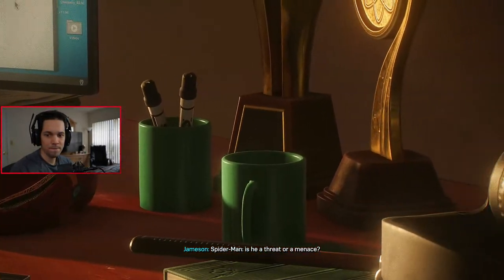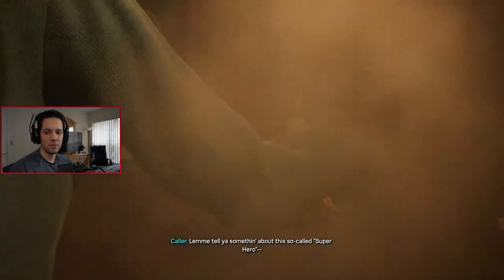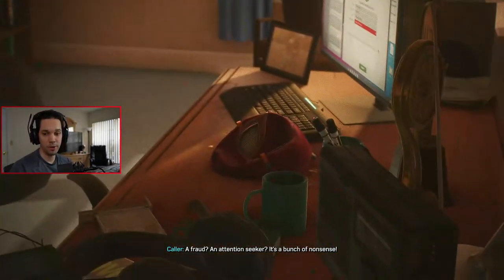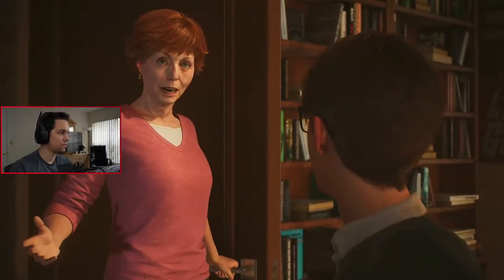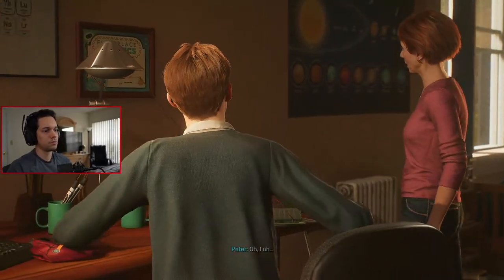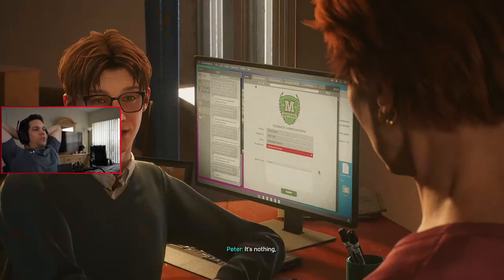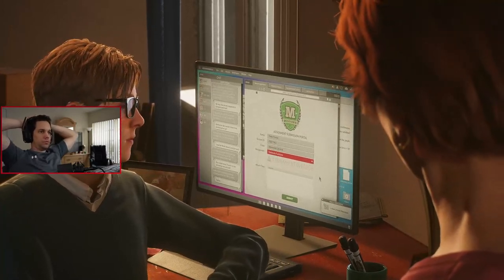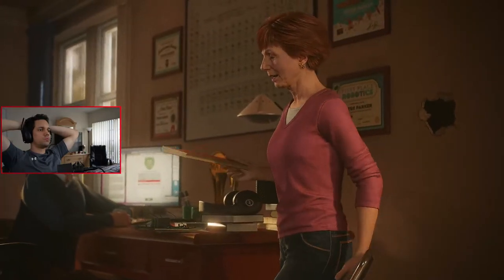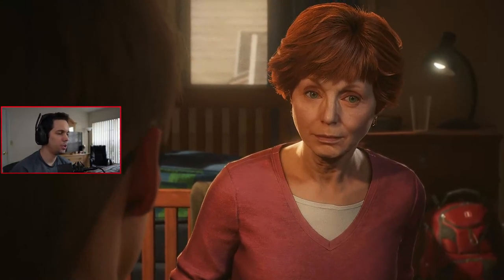Uncle Ben looking good with the size of those glasses — so this is like a younger version of them. You've got a really messy style. 30-pound dumbbells — that was before you got beaten, I imagine. Spider-Man, is he a threat or a menace? Our phone lines are open. Menace, definitely. "I remember just a year ago how cringy I was — a year from now you're gonna remember how cringy you were too."